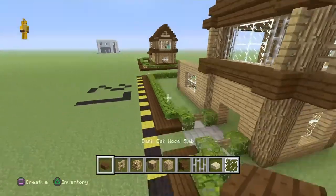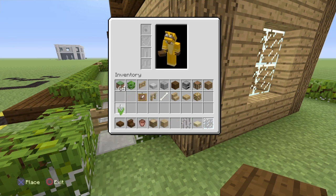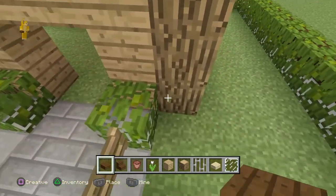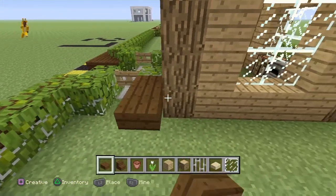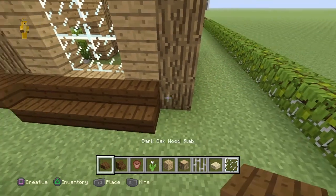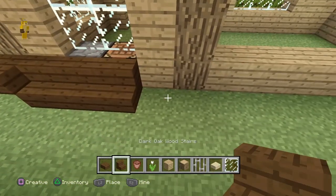Before moving on, let's decorate the outside. You'll need dark oak wood slabs, dark oak wood stairs, flower pots, and any flower you prefer. Go to the jungle leaves corners and add one dark oak wood stair on the right-hand side, then two wood slabs, then four oak stairs, one more dark oak wood slab, then two more, and four more oak wood stairs.